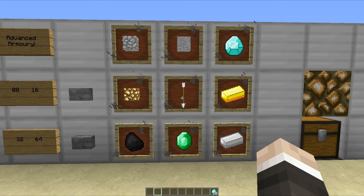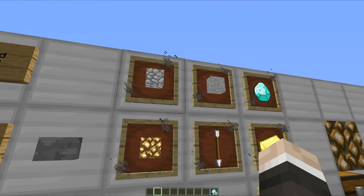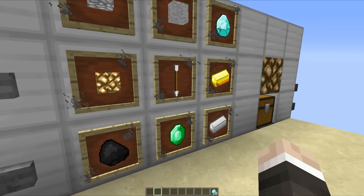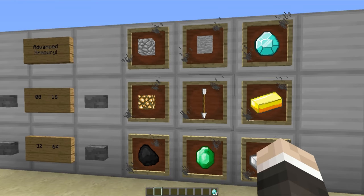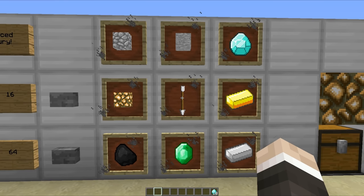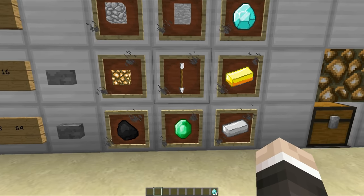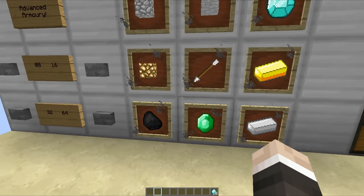I just want to mention I have no idea why my item frames seem to be on fire. It seems to be a bug in one of the recent snapshots, and it looks like the item frames are smoking, which is not a good thing. But anyway, we are going to ignore that because this is our item selection system, and as I'm sure you can imagine, it uses the switch that Generic B recently showcased in one of his videos.